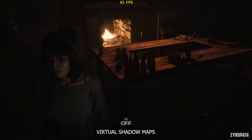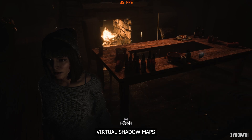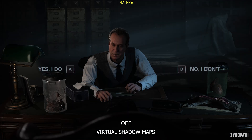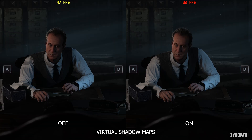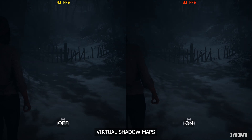Virtual shadow maps can sometimes completely change the look of a scene, especially in dynamically lit environments, and sometimes it can have a minimal impact on image quality. It affects every aspect of shadows — it is an Unreal Engine feature that uses a new shadow mapping method to deliver consistent high-resolution shadowing. Performance-wise, however, it tanks frame rates — I saw a maximum 30 fps drop with it turned on. It can also interfere with frame times, making them more jittery, but you'll need to check this on your own system.